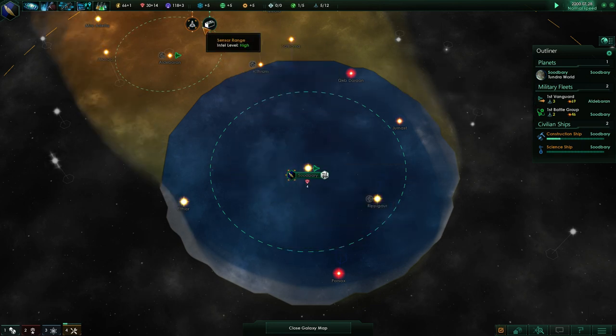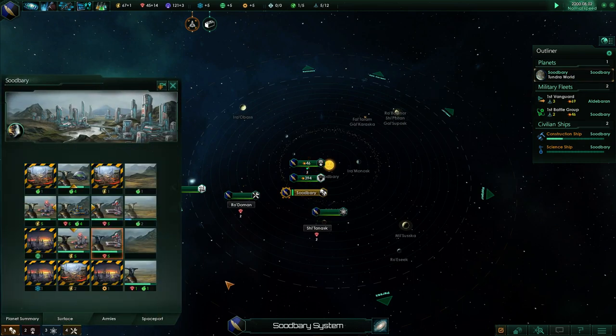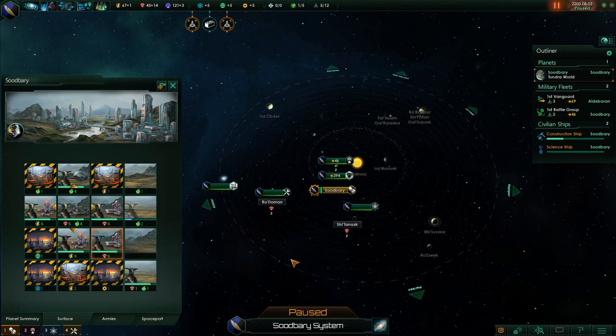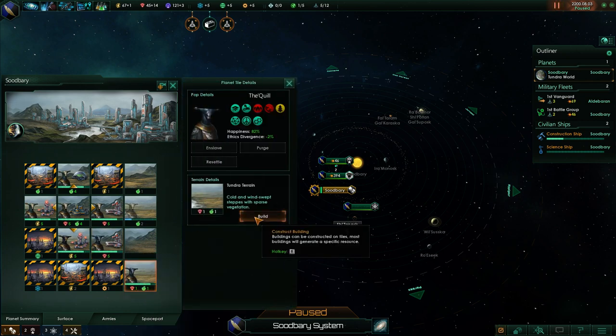We finished the surface construction queue. I built that little mining base, and wow — because we get a 25% bonus between the happy and industrious traits, we're getting a whole extra mineral here. That's really, really good. Our mineral output's gone up. I think I might build another mineral mine over here, actually.